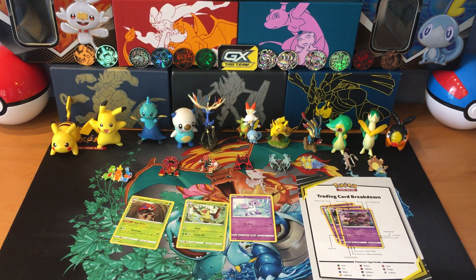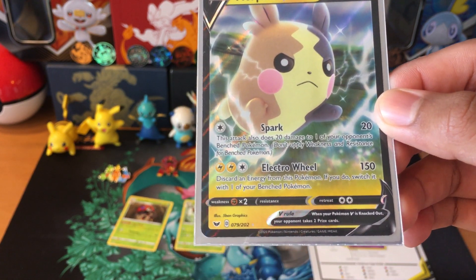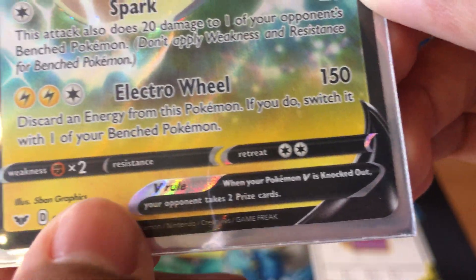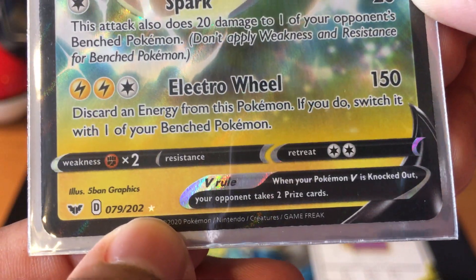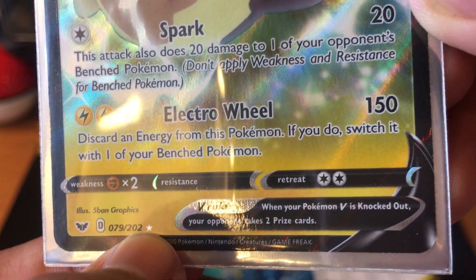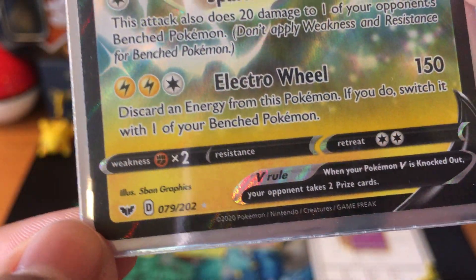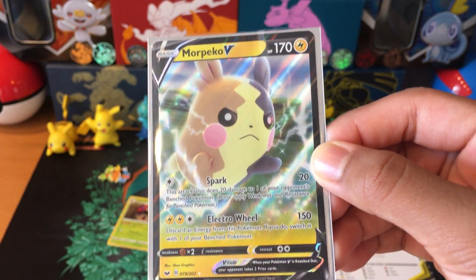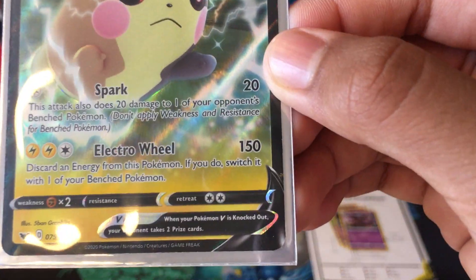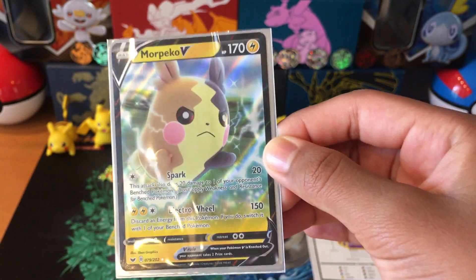Next, I'm going to show you what an ultra rare is. This is an ultra rare card — this is a Morpeko V. You know it's an ultra rare because in the bottom left corner, all the way on the right, you see a star that's shining. Sometimes the color might not only be like this, or it might be black, but as you can tell, it is shining. It's a star, which means it's an ultra rare. Ultra rares are cards like GX, EX, Mega, V, or VMAX. Because the star shines, you can tell that it's an ultra rare, and because it looks cooler than most cards.